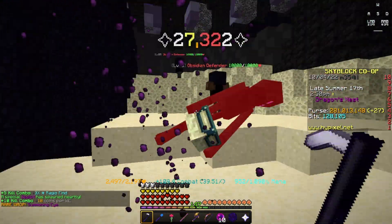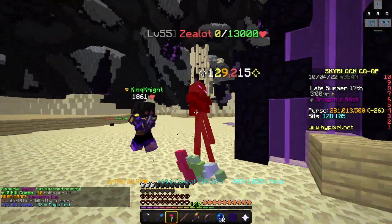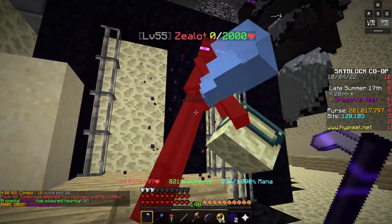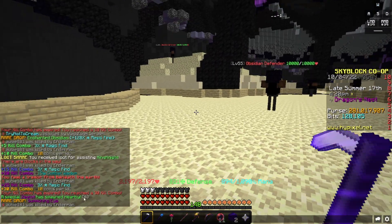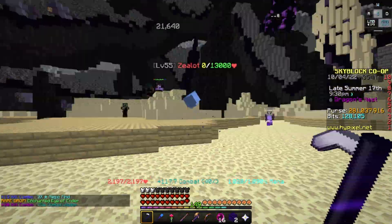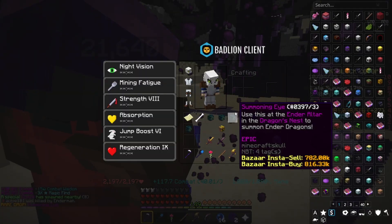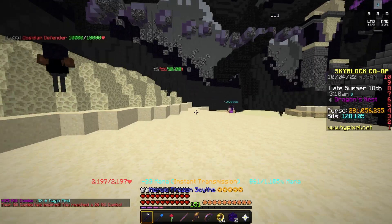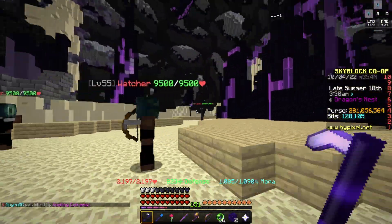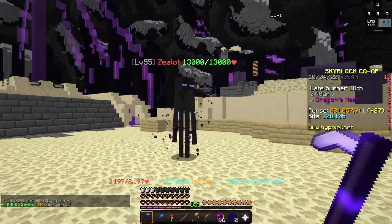Oh my god, how? It has been three minutes — I'm not even joking. I got a Zealot on six kills after the last one. That is insane. Also, I started out at 281 million coins. Another one. Another one. I am going to get nine summoning eyes in 30 minutes. This amount of luck should be illegal — it's like a 1 in 400 odds. Of course, I am using an Enderman pet, but still.